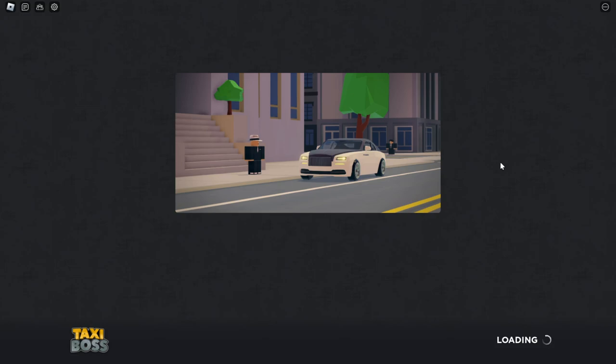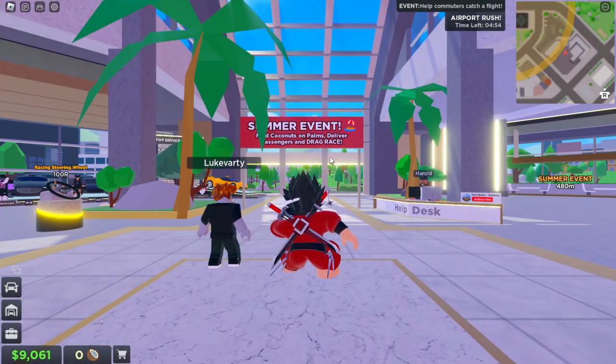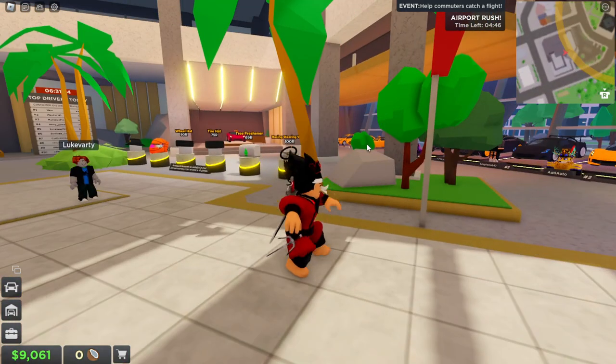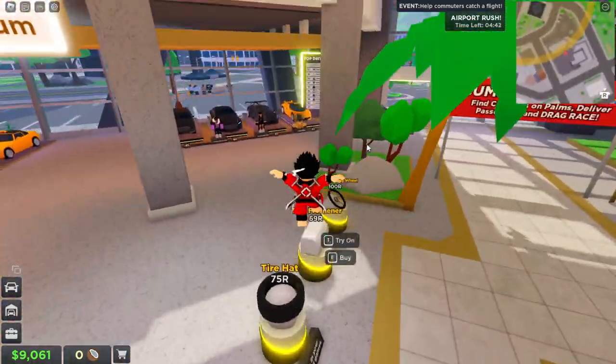Oh my god, can you see it guys? Can you see this amazing masterpiece of a game? You can actually drive around a taxi and redeem codes and do everything else which you have ever imagined. We have a brand new summer event — find coconuts on palms, deliver passengers, and drag race.